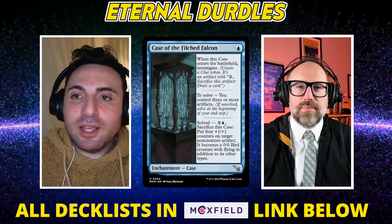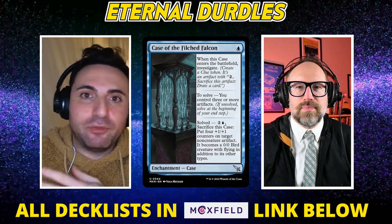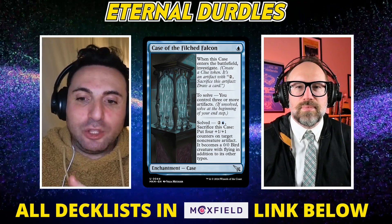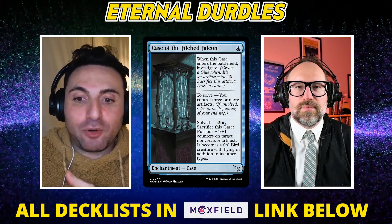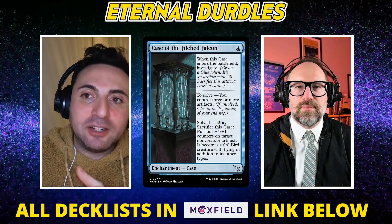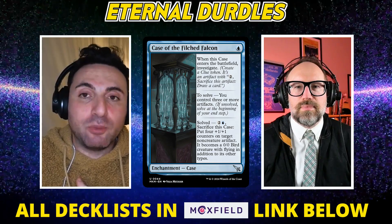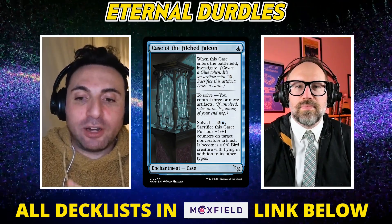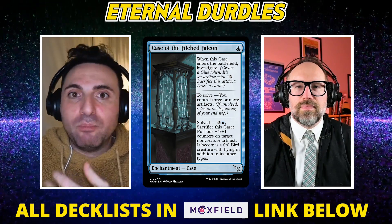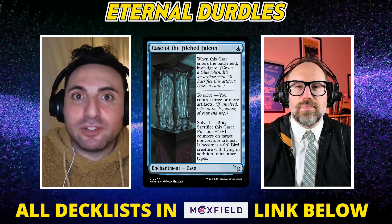What I found in practice was there were times where I didn't have metalcraft — that's probably just a deck building concession on the first draft. But then there are also times where you just have multiple cases, you get metalcraft really quick, and now you're just sitting on instant-speed 4/4s. The value of the clues when animated is that clues don't require tapping to sacrifice — so if your opponent puts a removal spell at it, you can sac it in response, draw a card, and you're up in that exchange.